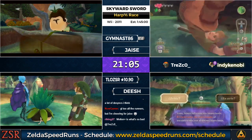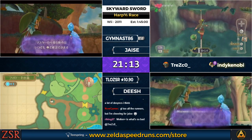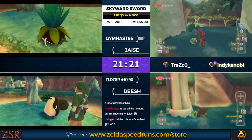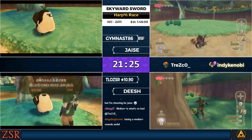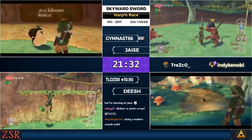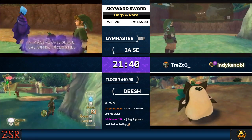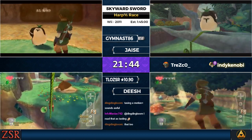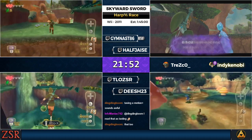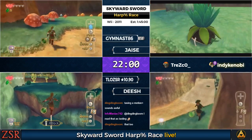Movement is the other big part of Skyward Sword speedrunning — in such a long run, better movement can save a lot of time. You'll see them rolling as much as possible and rolling into cutscenes as they run out of stamina, since most cutscenes restore your stamina. In Eldin, we'll see stutter sprinting, which extends the distance your stamina bar can take you. There's also brake sliding — essentially an extended super slide, Skyward Sword's version of one — but that will not appear in this run as it has been obsoleted.